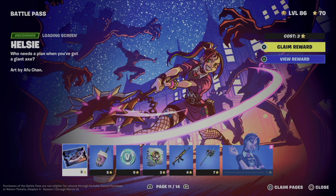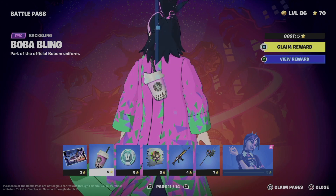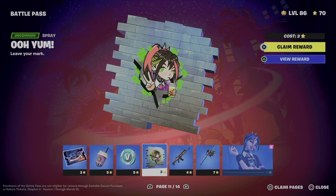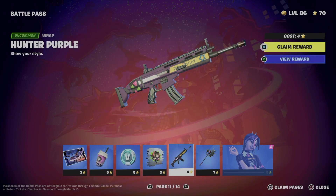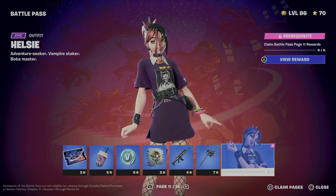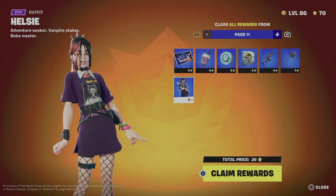Right now I can claim stuff from page 11 because I have enough battle stars. We're going to get a loading screen, a back bling, more V-Bucks, an awesome spray, a wrap, a harvesting tool, and finally we get to unlock an awesome skin.